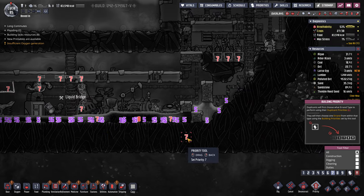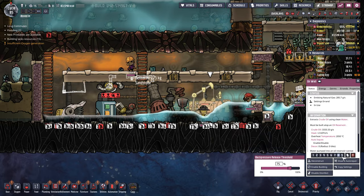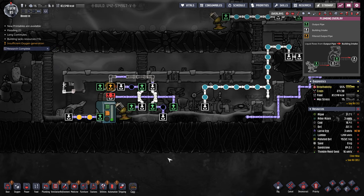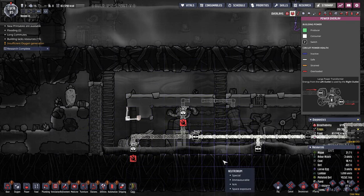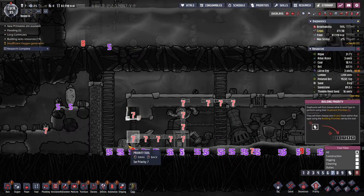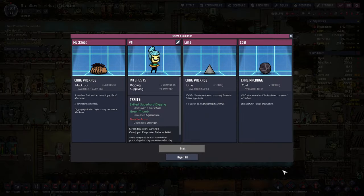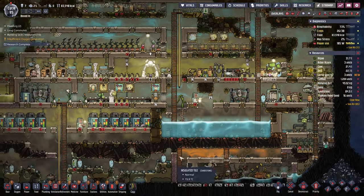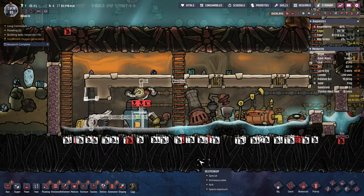Better do this as priority 7 or life support might get neglected. Oh my gosh. Let's disable this for now — disable, disable. Until we clear all this liquid and ice out of here. And this is going to need power, and that's going to need power. What do we got in the printer? More lime — jeez. Three tons of coal — we have lots of lime, that's very tempting but I think we're good for lime and they keep giving it to us. Okay, dupes — do your magic.